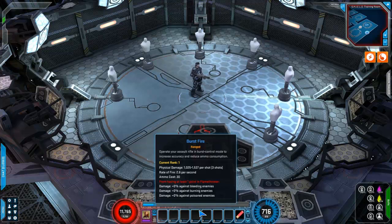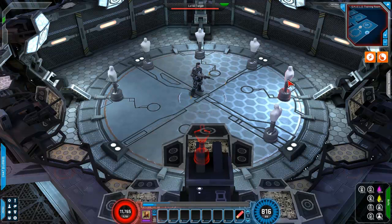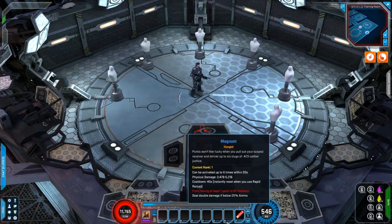Next, we have Burst Fire. Physical damage per shot, rate of fire 2.6, ammo cost 3. While having at least one point in Flamethrower, you get bonus damage against bleeding, burning, and poisoned enemies. You hold it and it just continuously fires. Hopefully it can get rid of that animation hitch at some point. That's Burst Fire.